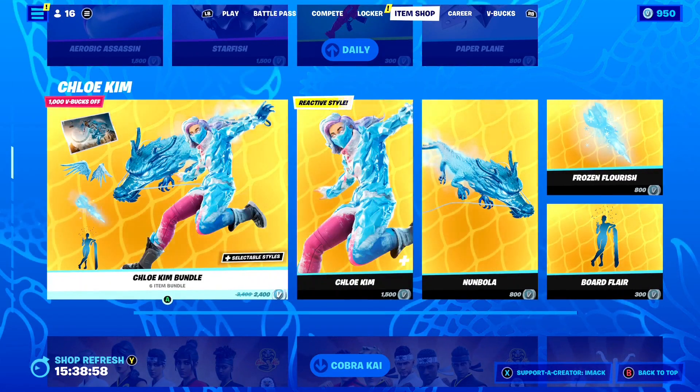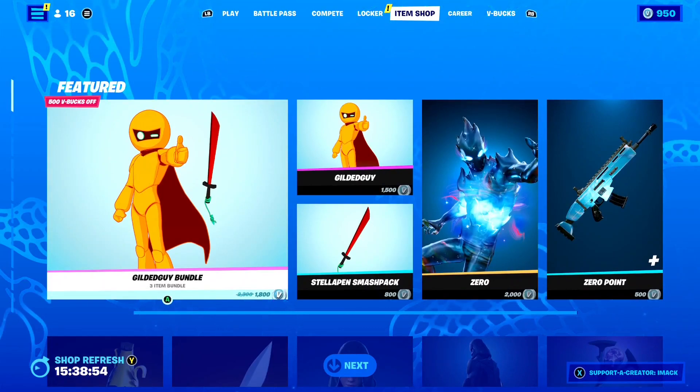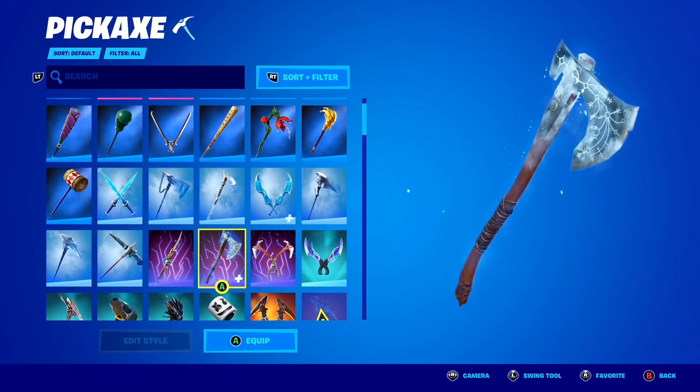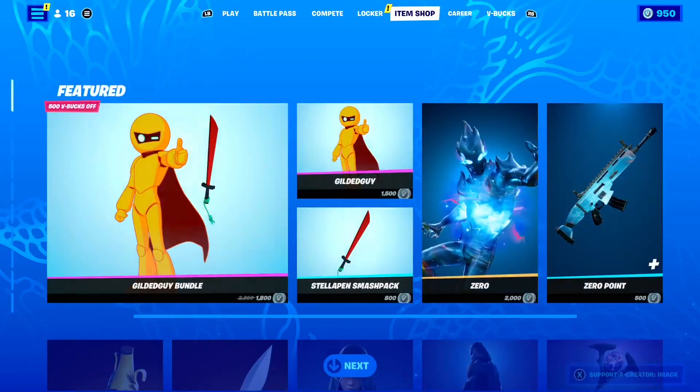If you didn't know, the Leviathan Axe Pickaxe is part of the Gaming Legends set, and it is in the same set as the Kratos skin here in Fortnite. This pickaxe is Gaming Legends priority and it's in the exact same set as the Kratos skin, which is so clean.